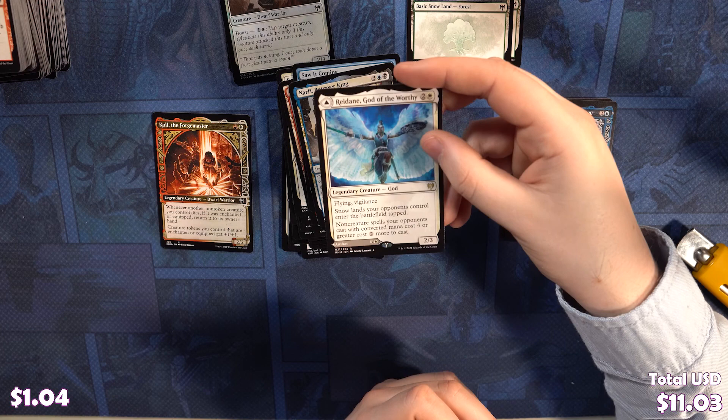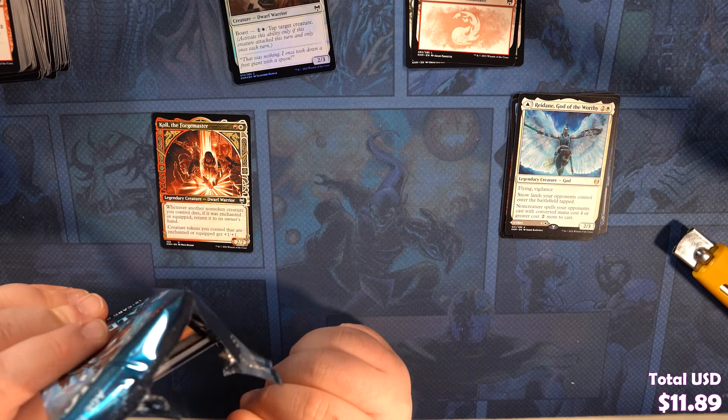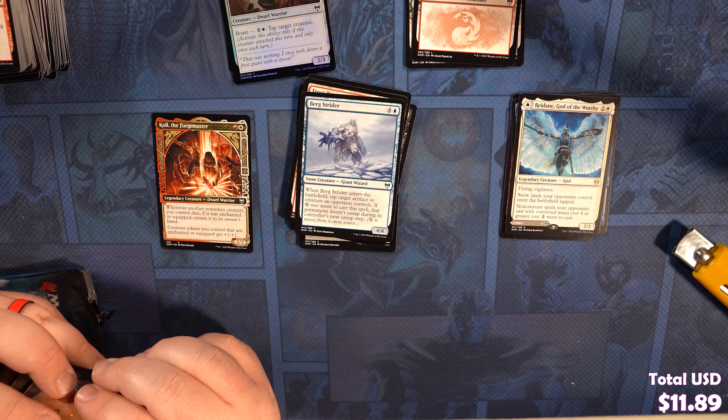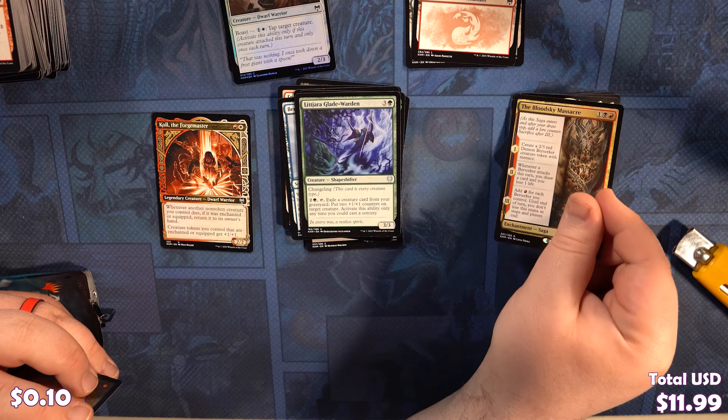Opening those packs. Valor of the Worthy, Open the Omen Pass, Ravenform, Carfell Candlemaster, Guardian Gladewalker, Coma's Faithful, Shimmerdrift Veil, Frostbite, Bergstrider, Starnheim Corsair, Usher of the Fallen, Herald King of Skinfar, Lejara Gladewarden. Blood Sky Massacre is our rare. We've got a Snow-Covered Island with an Angel Warrior token. Awesome. Next pack.